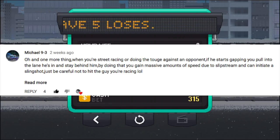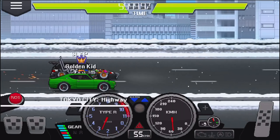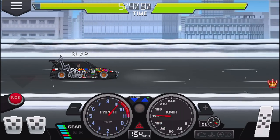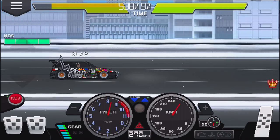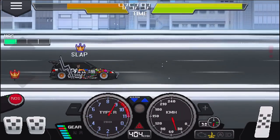We had a comment from Michael93 — he says when you're street racing or doing the toge against an opponent and he starts gapping you, pull into his lane and stay behind him for a massive slipstream boost. I'm down to try that. We're still scraping though — sounds like a pipe being dragged on concrete. Come on baby. Oh, there we go — the slipstream!